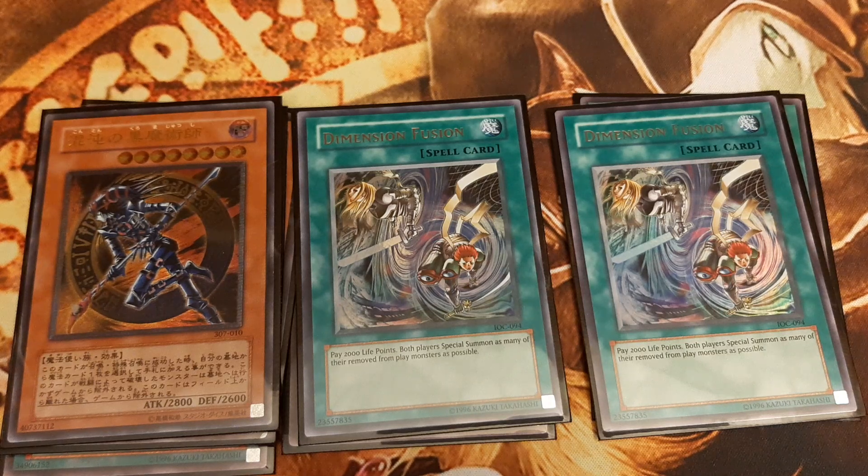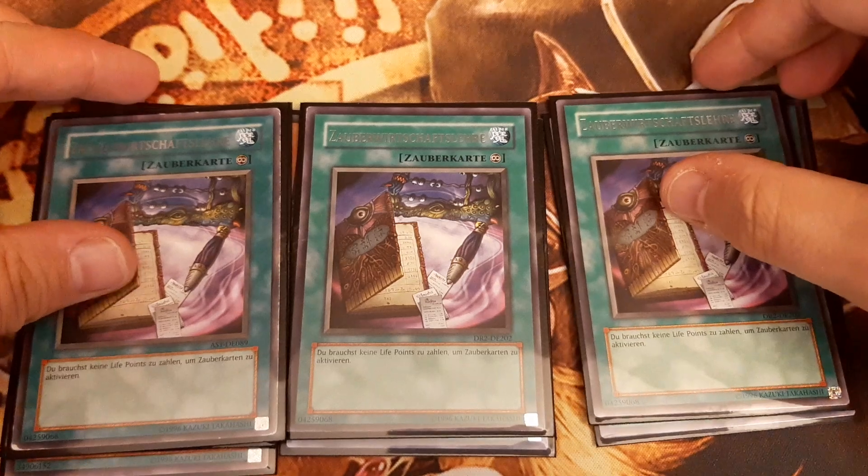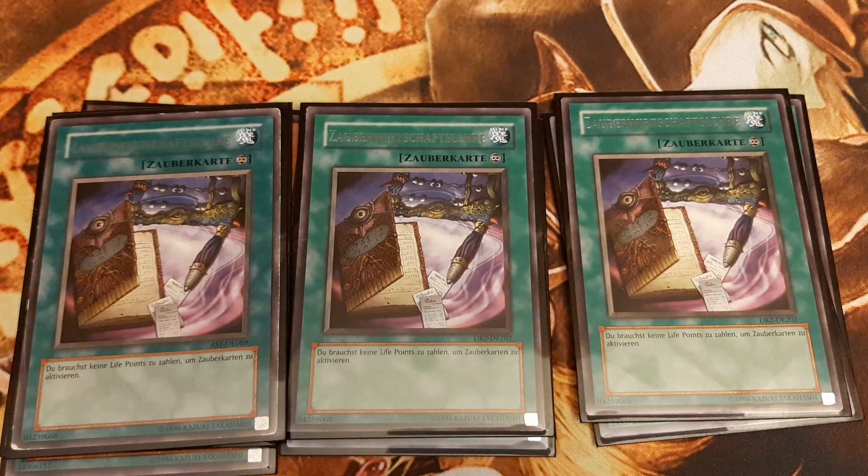Of course, this chain of actions cannot be repeated indefinitely, because Dimension Fusion requires you to pay 2000 life points on activation each time. Cutting the Gordian Knot for us is the final ingredient for the combo: Spell Economics. It is a continuous spell that reads: you do not pay life points to activate spell cards.